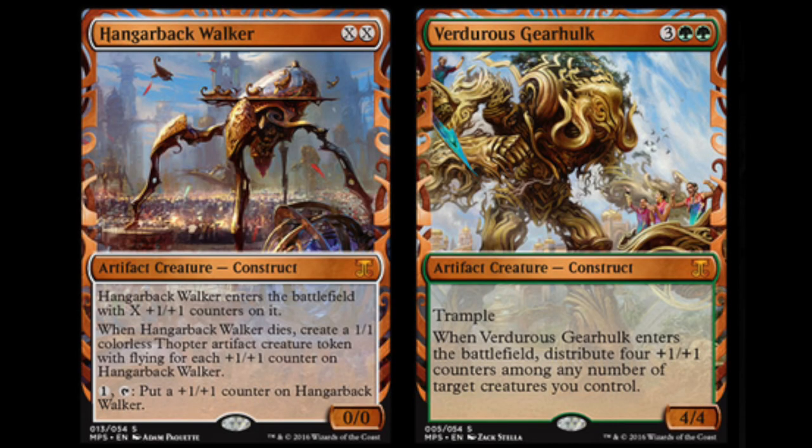Today I'm going to take a look at four expeditions. I know what four of them will be — they will be the Gear Hulks. You will have the green one, the red one, the blue one, the white one, and the black one as expeditions, which they are now calling masterpieces. In this set they call it the Kaladesh Inventions.